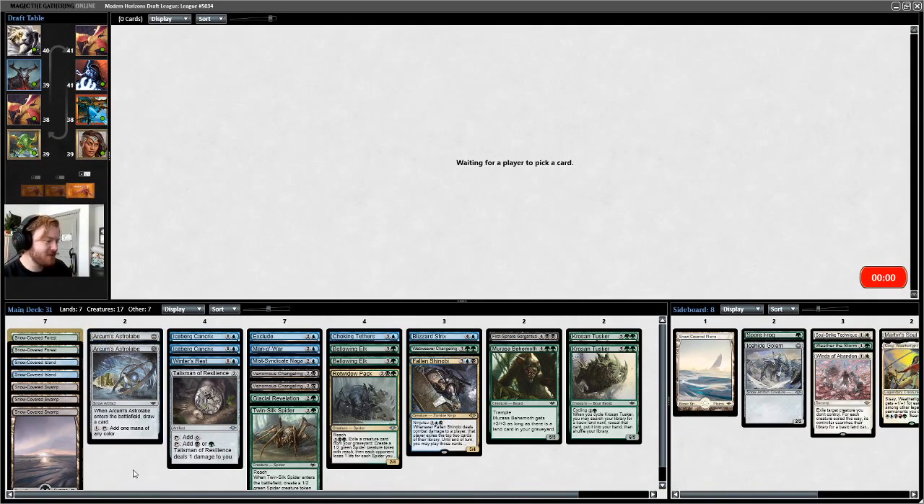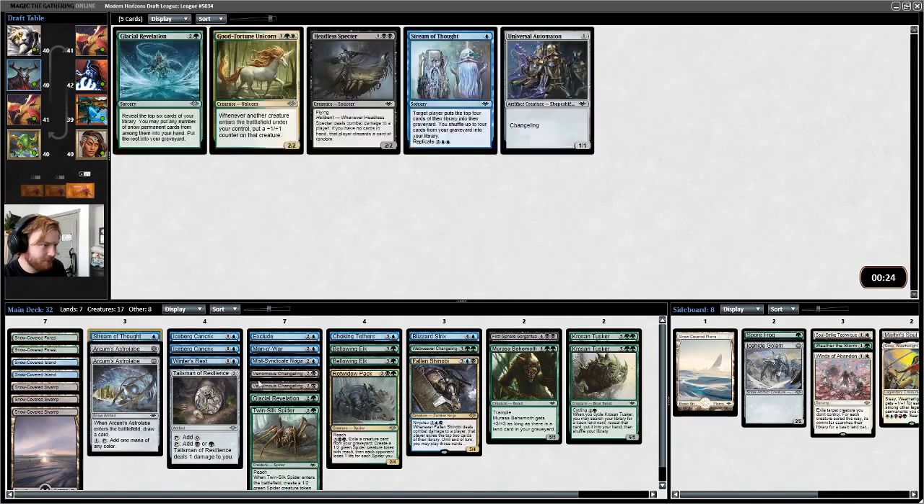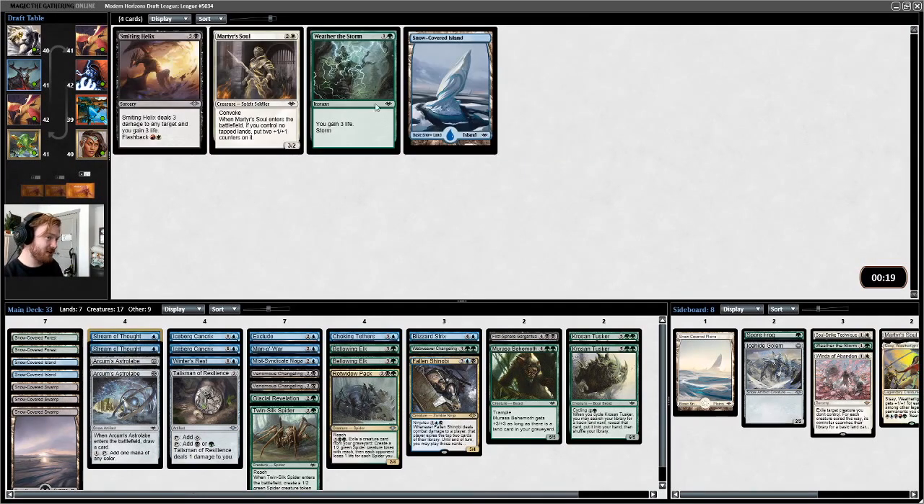We could have had another Arcum's Astrolabe if I had immediately gone Snow, which is kind of what I wanted to do, but I wasn't gonna force Snow. If I had forced Snow it was the open lane — that's what would've been amazing. We could take Phantom Ninja just to have a guaranteed hit for Fallen Shinobi or Mist Syndicate Naga, but I actually think I want Stream of Thought. I don't think we need two Glacial Revelations. I'll take another Stream of Thought.